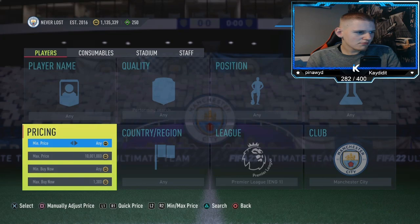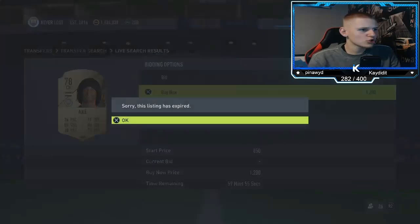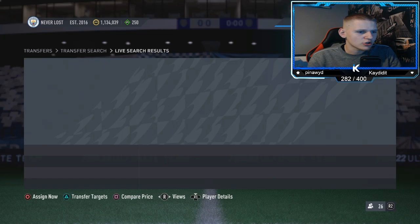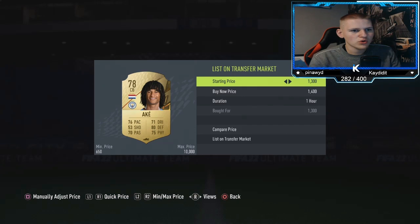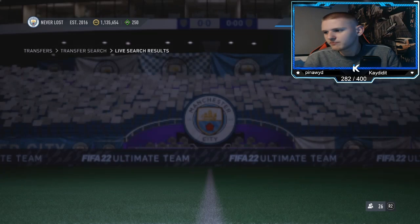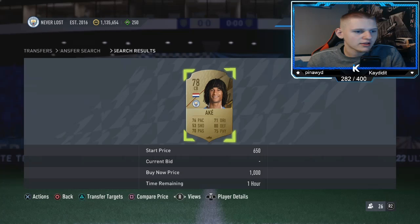Snipe these for 1.3k and below. The normal gold commons here have the same price as an 83-rated card, which means you can pick up players like Jesus and Fernandinho. These are a little bit harder to snipe than the PSG ones, but if you lower your filter to 1.2k you make an extra 100 coins per card — basically like picking up two cards instead of one.